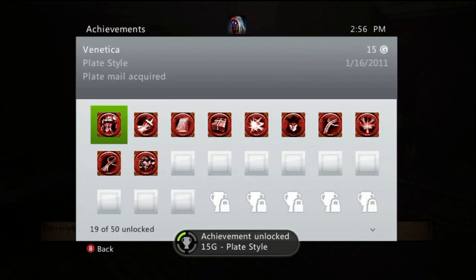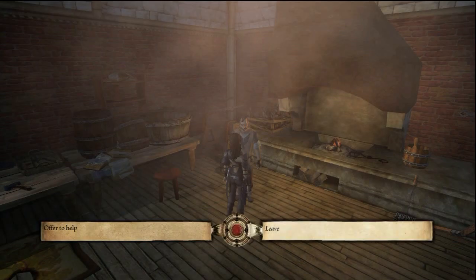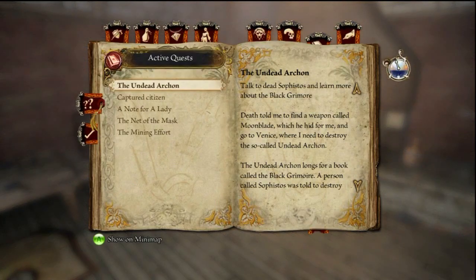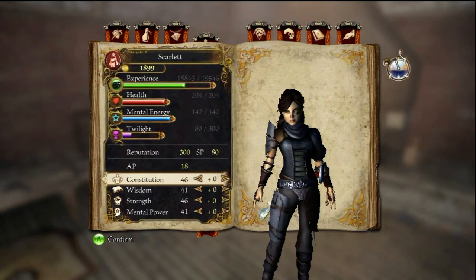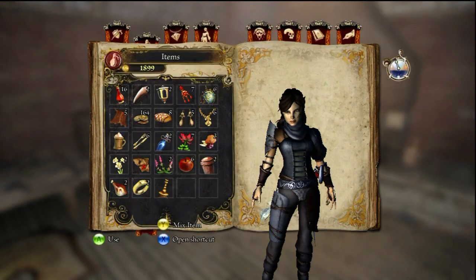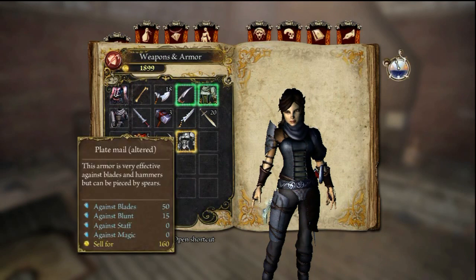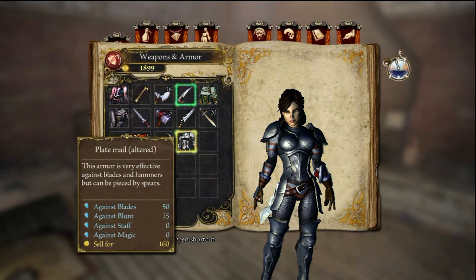We got plate mail acquired. Yay! So we're going to test it out and see where it is on the slut scale. I would say the leather armor is like a 7 or an 8 on the slut scale, maybe. Let's see where this metal armor goes to. About a 5.